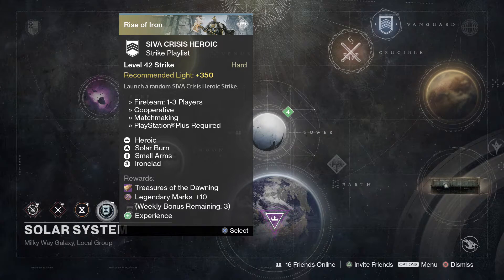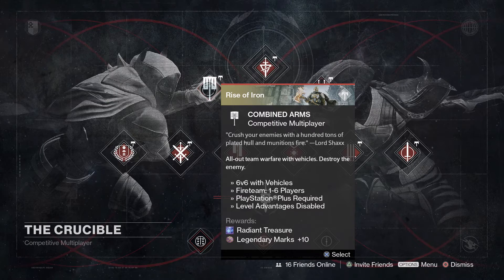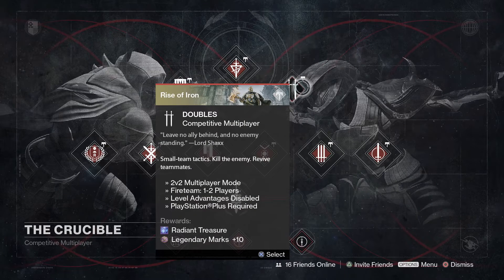Not too hard this week. And to get that Radiant Treasure for your PvP weekly, you can either do Combined Arms or jump into Doubles. This is one I rarely get a chance to do — one of the few Grimoire things I still need is 100 wins in Doubles. So I'll probably be working on that a little bit this week.